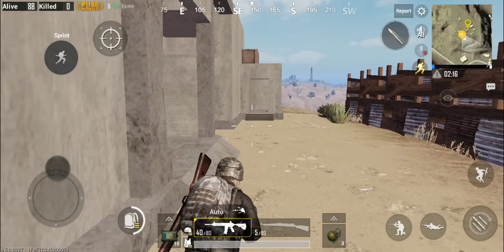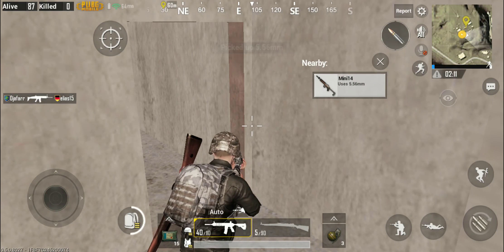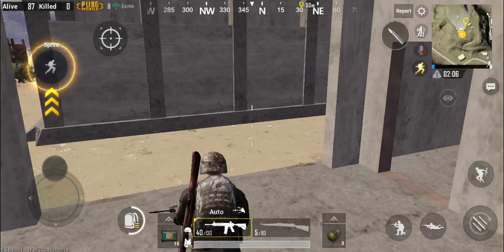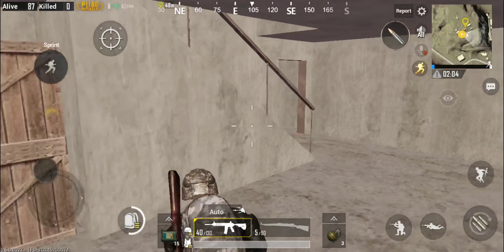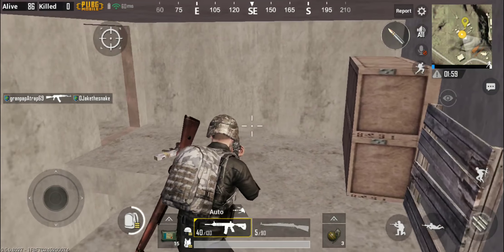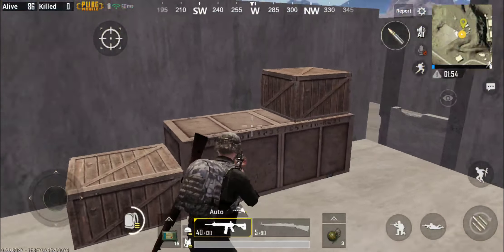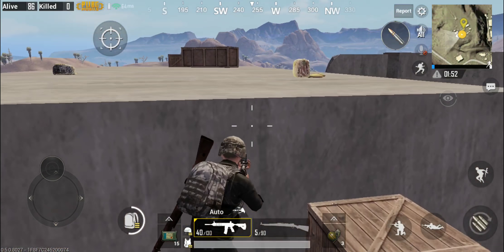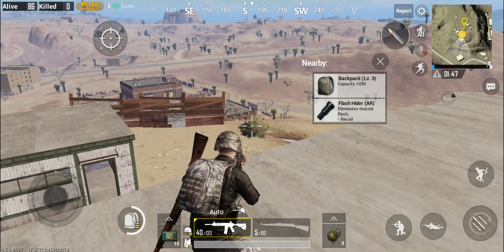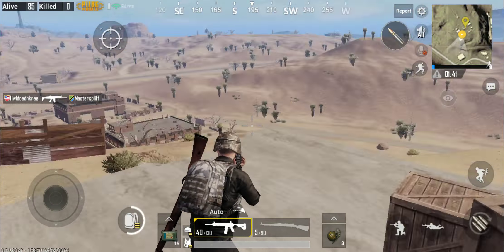I'm just going to check to make sure I didn't miss anything in that first house — there's a mini, so I did miss something. I'm going to swap out and swap back to the M416 to get the ammo from the mini, which is 20 rounds but it's still something. Let me check up here and see if there's any rooftop I can climb up on. There we go — another first aid kit, pretty sweet, and another level 3 backpack. So if you were dropping on the roof, you would have started with some pretty good equipment.